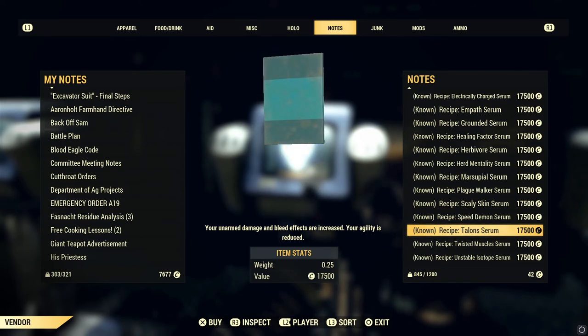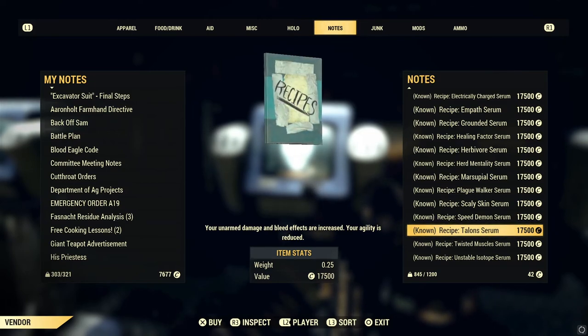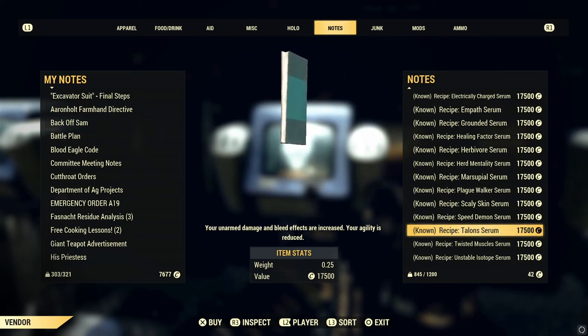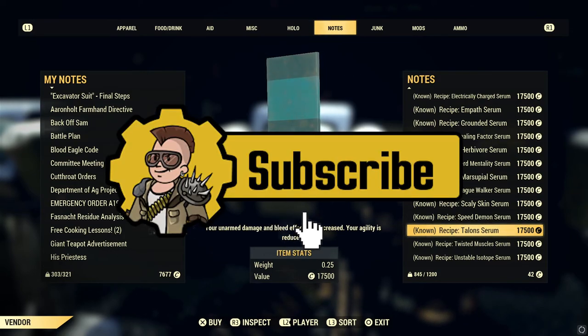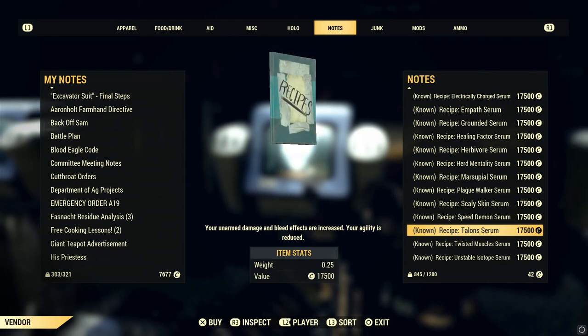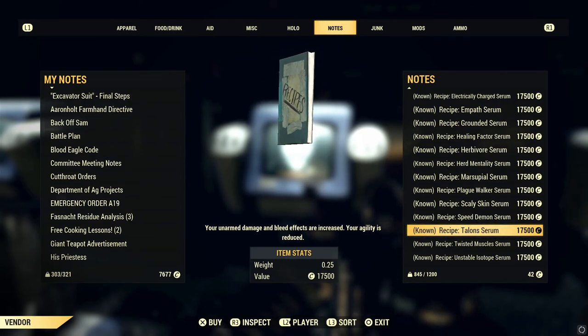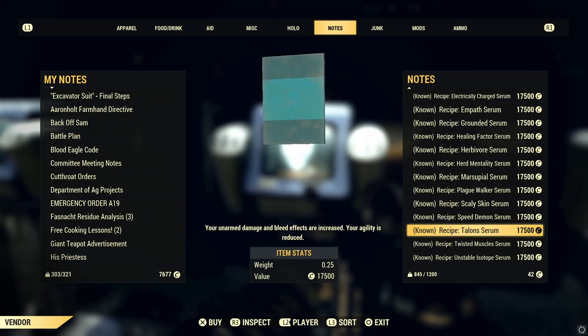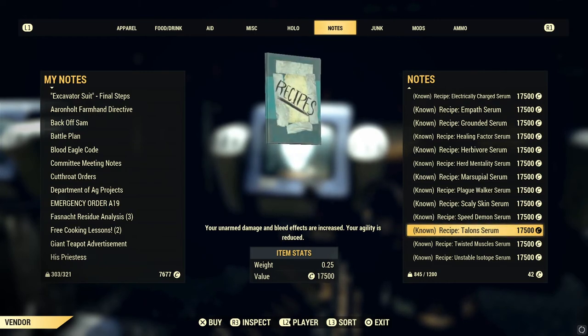In the notes tab of these terminals, you have the recipes for the serums - for the mutations. Now 17,500 caps is a lot, it's a big investment, but the best way to save up for a serum is selling rare plans you get in daily ops. Things like super mutant in a tube, sleeping bag - quite a lot of rare plans in daily ops that sell for 8,000 to 10,000 in my vending machine. Also sell legendary weapons in your vendor to get to that original 17,500.